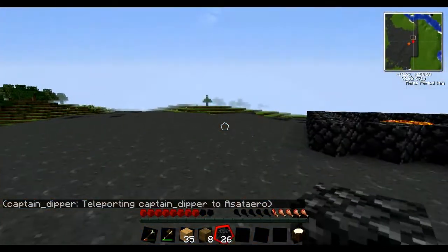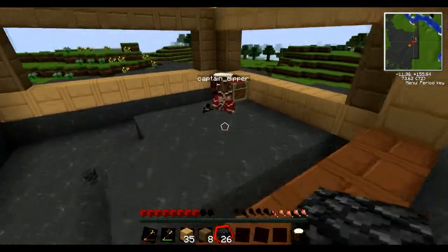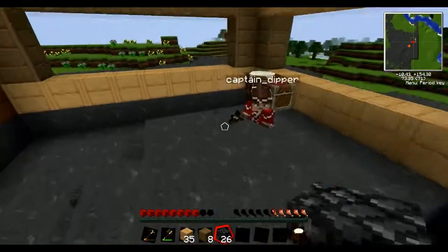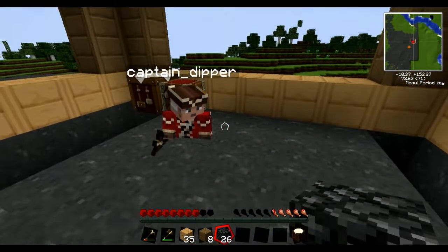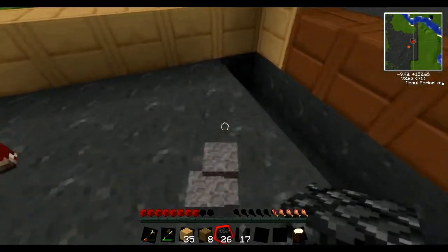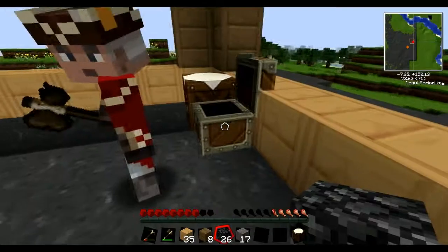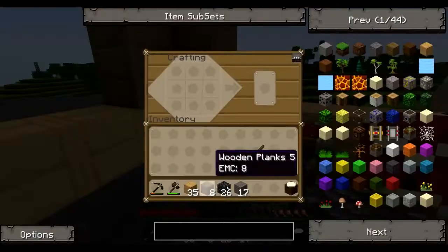What is it you want? Cobblestone, so I can make a furnace. I've already got that. Stick everything in the chest — I made a chest behind you.